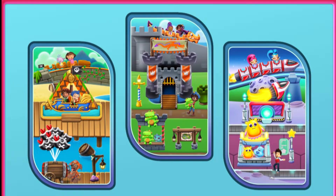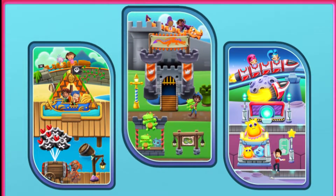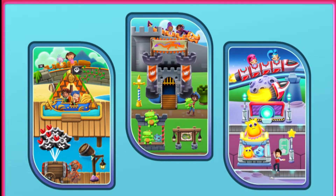Welcome to Amazing Adventure Park. Here, you get to make the Amazing Adventure Park. Build, create, and explore three lands in the park for everyone to explore. You can build Pirate Island, Castle Land, or Outer Space Place. Which do you want to build first?